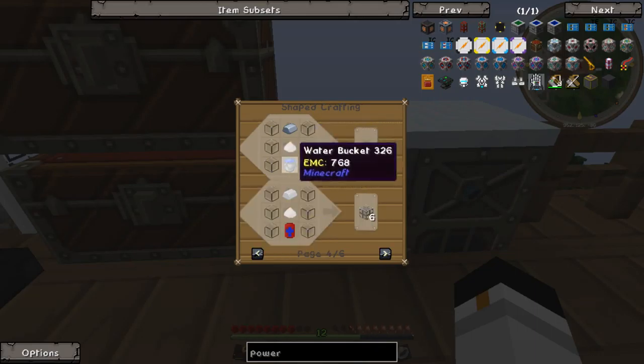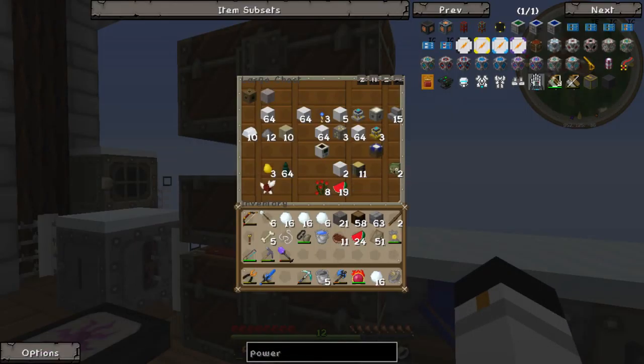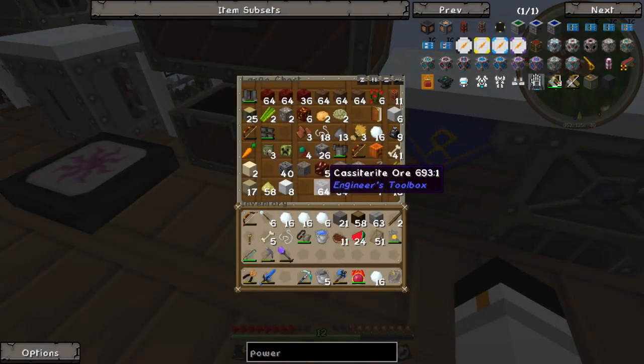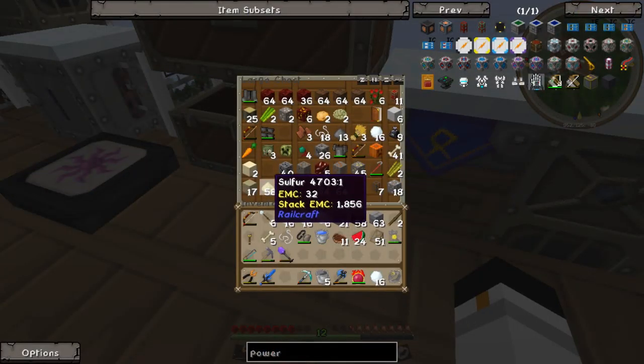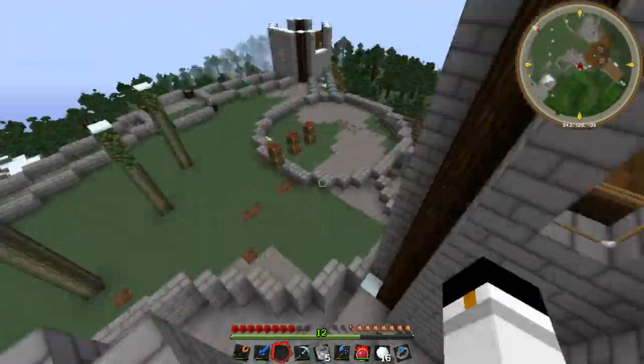I can use a water bucket, saltpeter, iron ingots, and glass. I don't know if I have any saltpeter though. That is a good question. No... that's sulphur. Saltpeter, some form of...